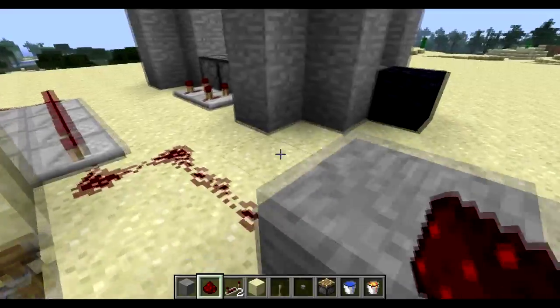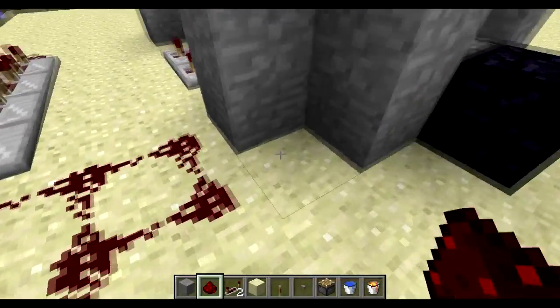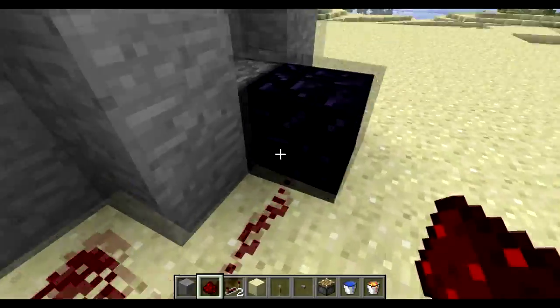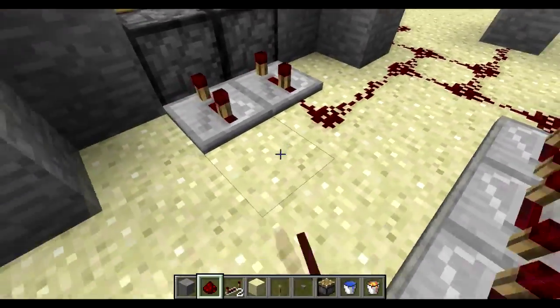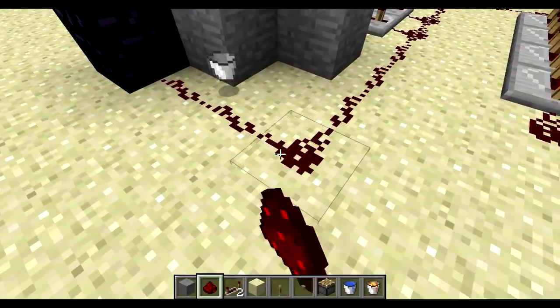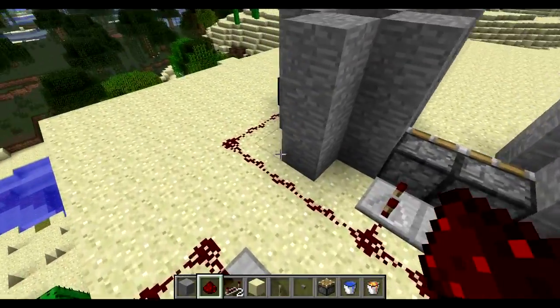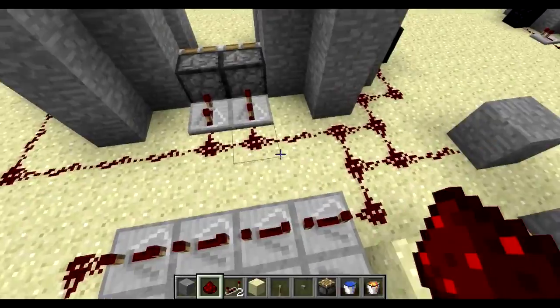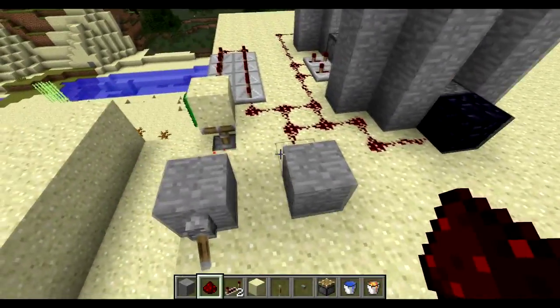Here's the real difference between the two: the redstone needs to come up and hit your obsidian block so it can activate that switch, and then we're going to take it all the way across. Depending on exactly where your switch is placed you might need to put a repeater on the far side, depending on where your wires connect.